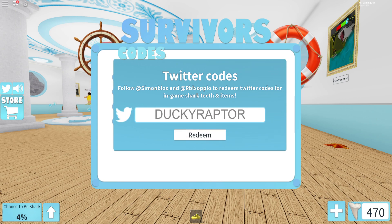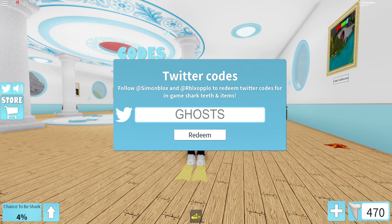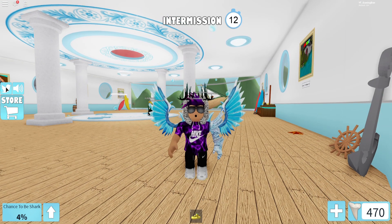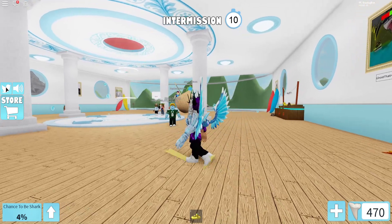Then we have code: ghost. After that, you have code: skeletons. Then we have code: squid sniper. And yeah, that's all the working codes in SharkBite for March 2020.